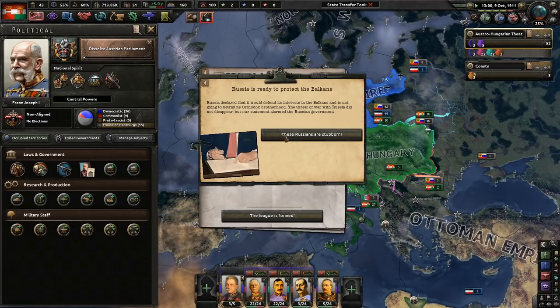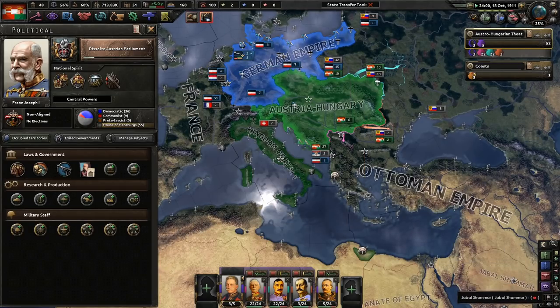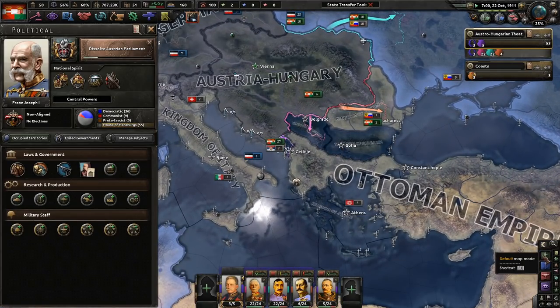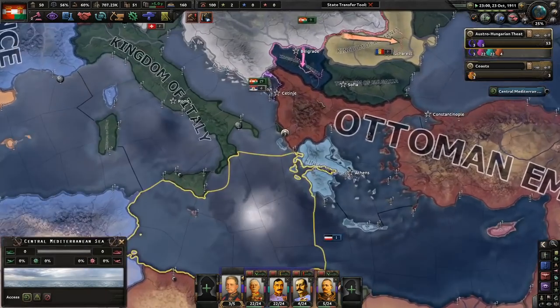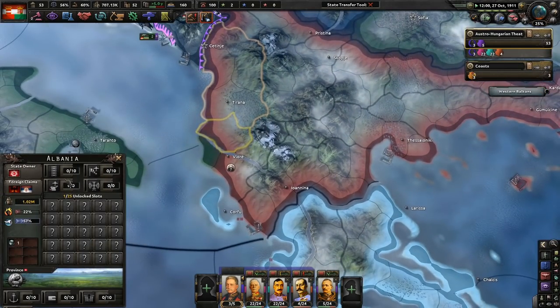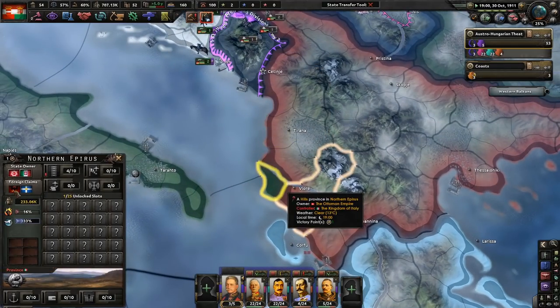We dissolved the Austrian Parliament and get more authority popularity. We didn't need parliament anyway. The Balkan League has formed — Russia is ready to protect the Balkans and will defend its Orthodox Brotherhood interests. The threat of war with Russia didn't disappear. The League is formed with Bulgaria, Serbia, and Greece. Serbia even has a claim on Albania — that might be historical. Albania doesn't exist for now.